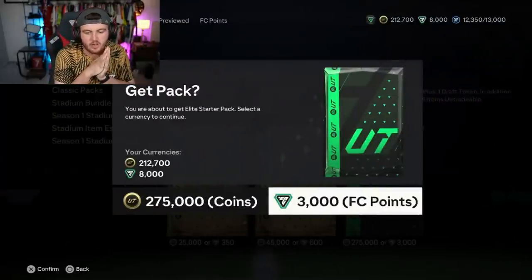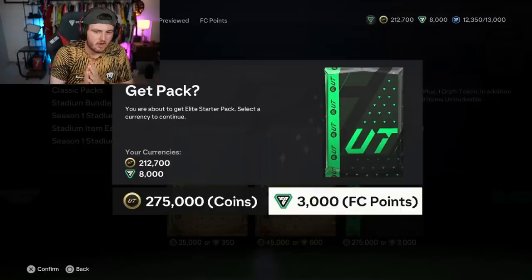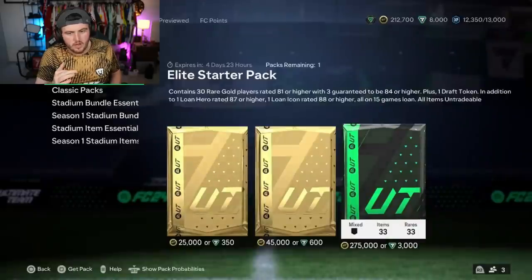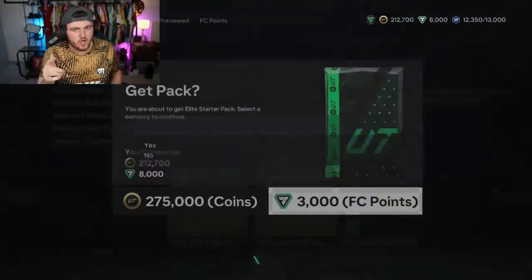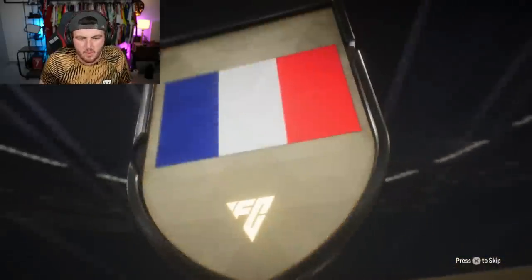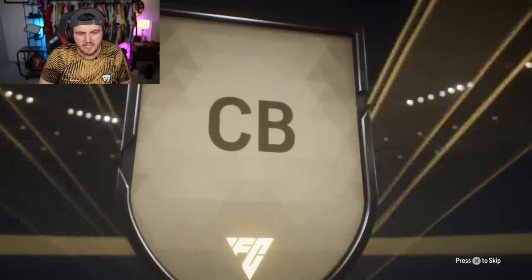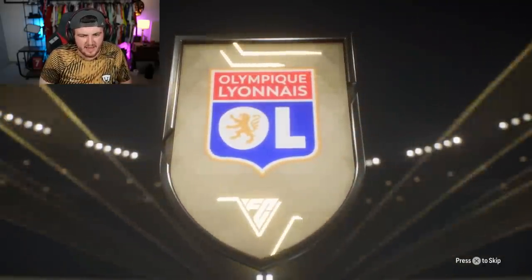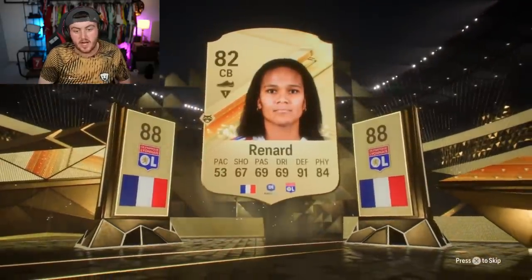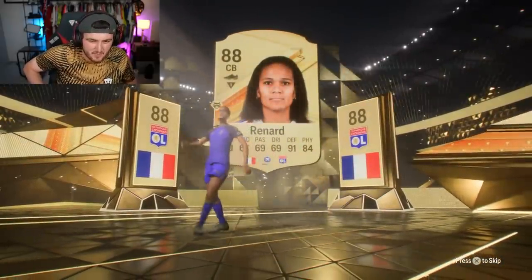I'd love to see an icon or hero in one of these as well. I think if it shows up it is an icon or hero, but if there's a lower rated walkout it will show the stats for the lower rated one and then the icon as the secondary one. It's a French CB from Olympic Lyon. There is a walkout — Renard, 88. It's not a double though, which is a bit disappointing.